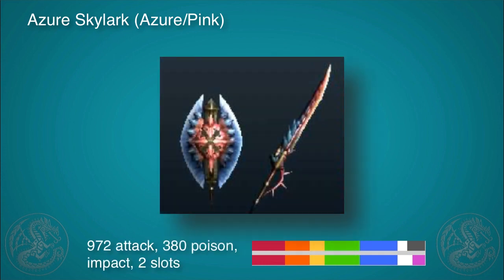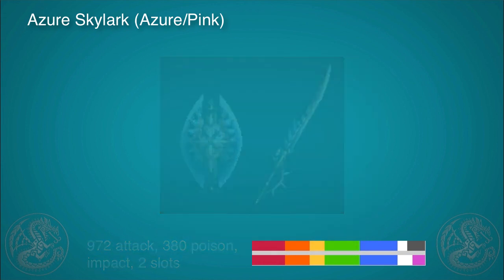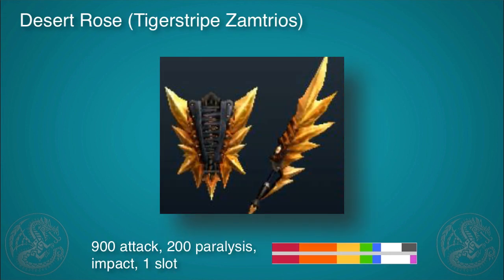Usually a poison weapon is lacking in power but strong in poison, but this one is not — this is really well balanced and looks great. It's a mix between the Azerathalos and Pink Rathian. It's got 972 attack, 380 poison, impact, two slots, and solid sharpness across the board. You can take this into pretty much any hunt and do really good.